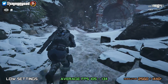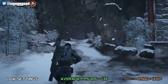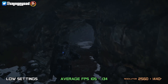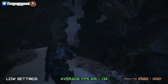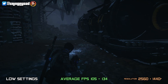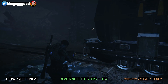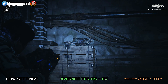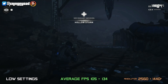We're going to start the video off looking at the low settings and then move through to medium, high, and ultra. I'm going to list the average frames per second that I'm getting, but this will be different if you're running different resolutions. I'm playing the game at a native resolution of 2560 by 1440 because I have a 2K monitor. The RTX 2070 handles that pretty well. Some of you with lower resolution monitors may get a little bit of extra performance.